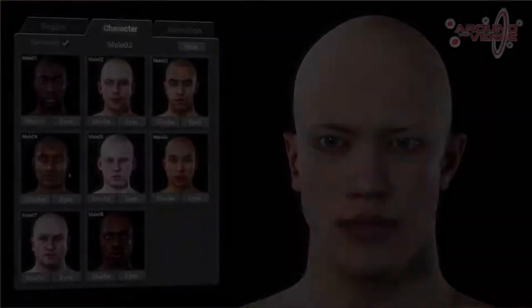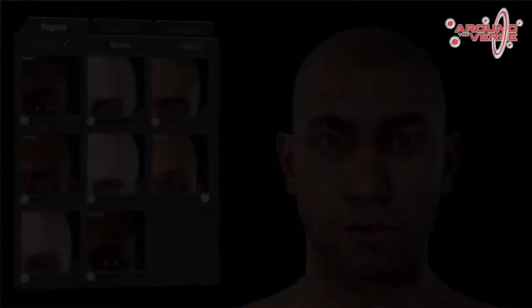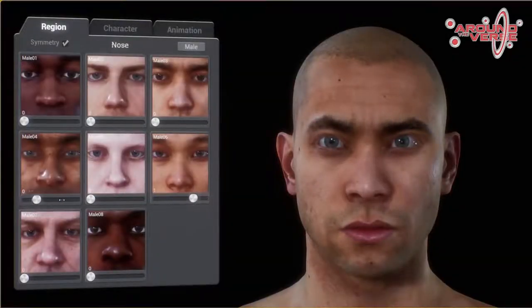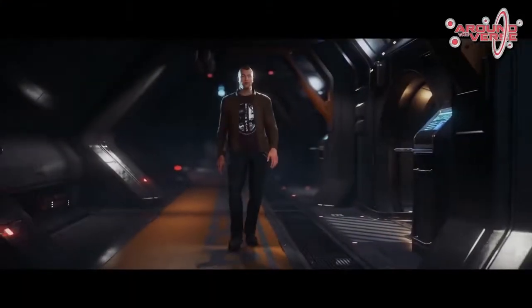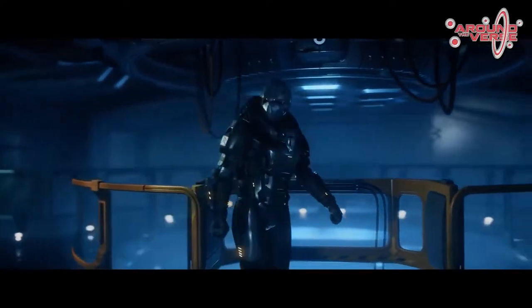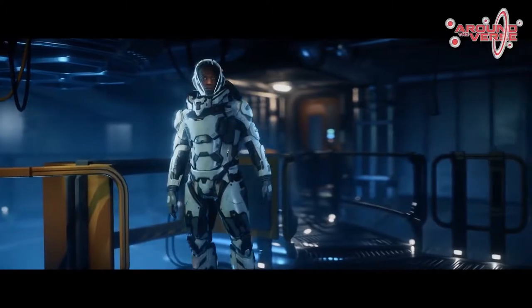Character customization is also in 3.0. Players will now be able to customize their heads, hair, eye color and skin color, and it's possible that we might see a female character here too if it's ready. Character customization is a massive step in player expression currently missing from Star Citizen. We saw the three-lateral database of heads and early customization of faces, but we won't know exactly what functionality we'll get from character customization in 3.0 yet.